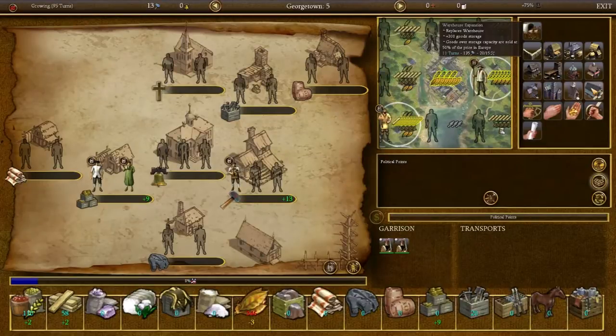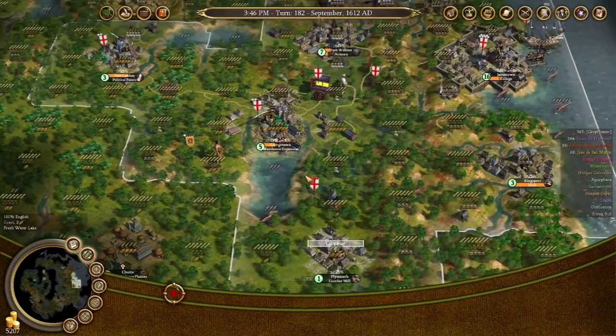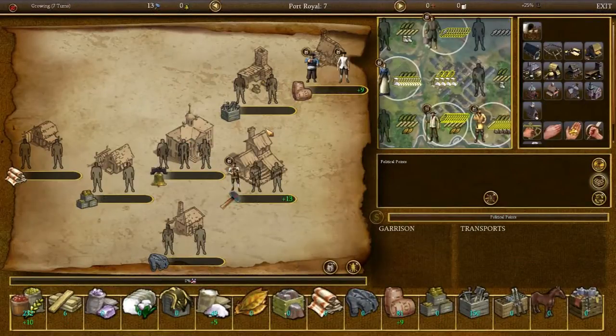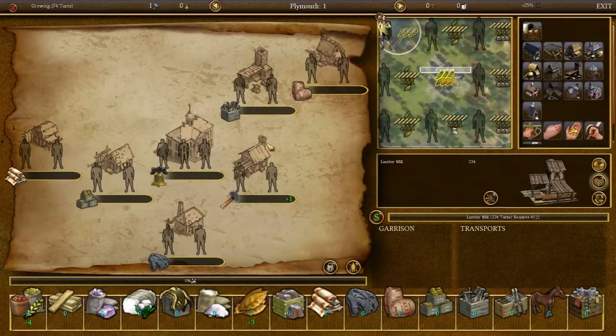Can you build the warehouse expansion? You can — eleven turns. You've got the tools, do it. That'll sell off excess stuff. As it has been doing in Jamestown, so we won't lose things as often. We'll get a benefit from selling them at a very low price. But a low price is better than no price.